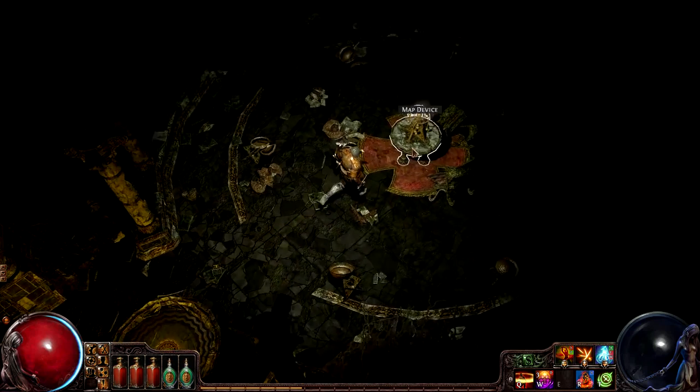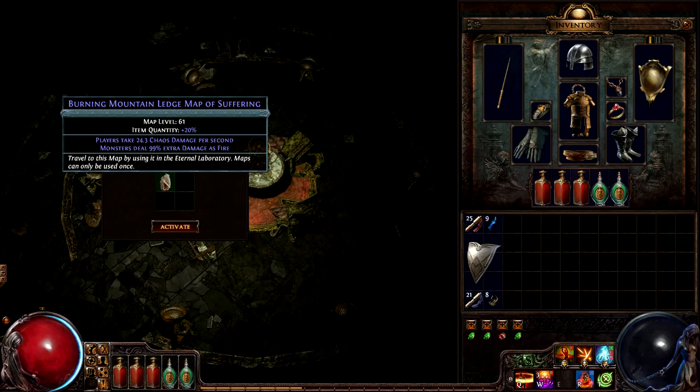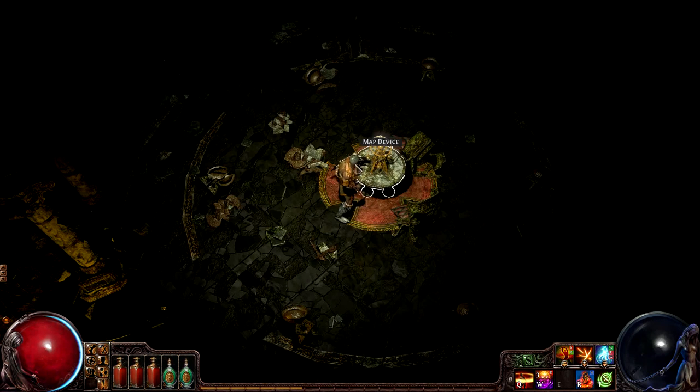The previous area was a little too easy, so I'm going to demonstrate this character in an endgame map area. This level 61 mountain ledge map looks difficult enough — both of its mods make it harder.